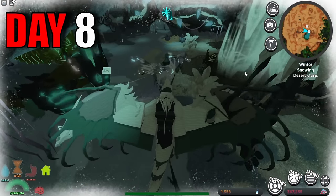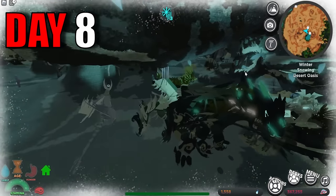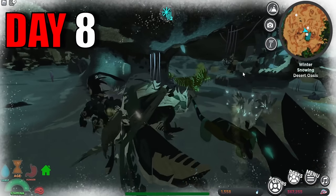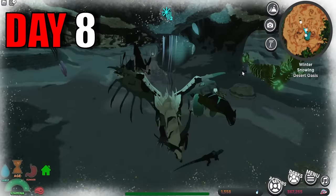Me and Peanut decided to hang out at the oasis with a bunch of other creatures. We noticed that there was a Null Rock with a huge family — the Null Rock had at least four little babies that were chasing it around, and I found that very, very adorable.